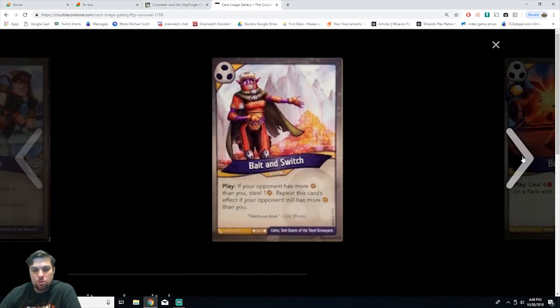Next we have Bait and Switch, an action card. On play, if your opponent has more amber than you, steal one amber. Repeat this card's effect if your opponent still has more amber than you. It's common rarity. This card I have played with — I like it a lot when you kind of trick your opponent.